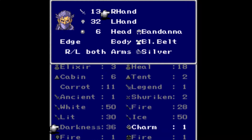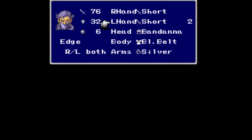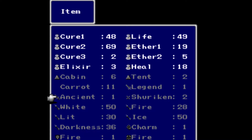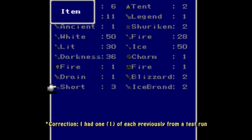Edge's right hand has short sword, left hand has short sword too. All of a sudden I have a whole bunch of items I can use for Edge's throw ability. I have three extra short swords, two extra ice brands, and two extra blizzards.